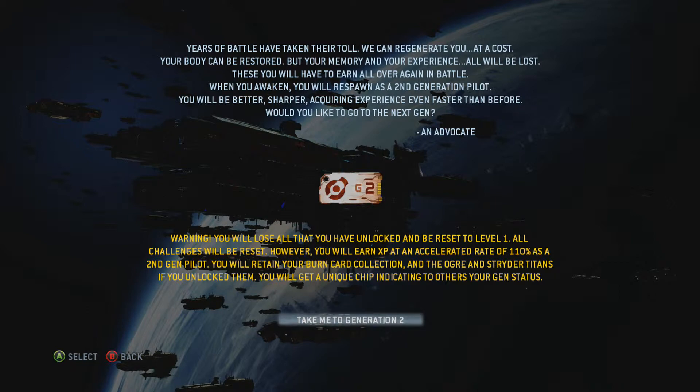Okay, that's all I was worried about. You retain your burn cards, the Ogre, and the Strider. If you unlocked them, you will get a unique chip indicator. So that's not a bad idea — you just lose everything besides burn cards, your Ogre, and your Strider. And you rank up 10% faster compared to last time.